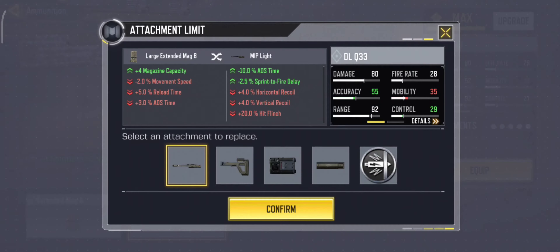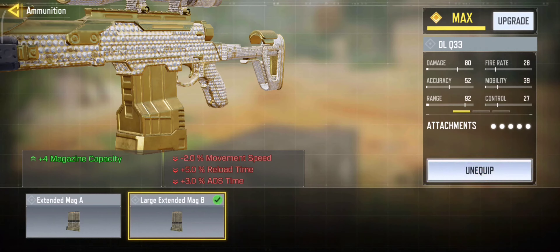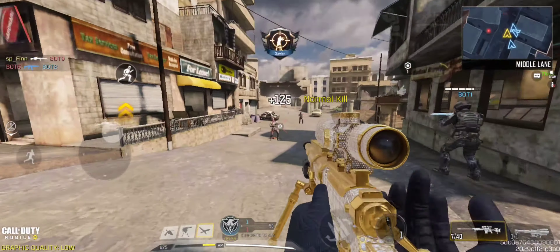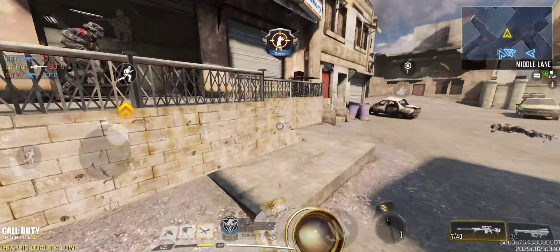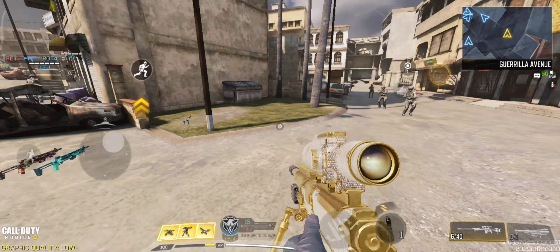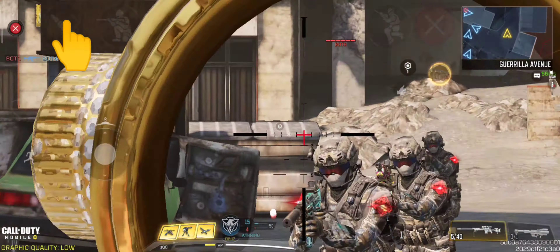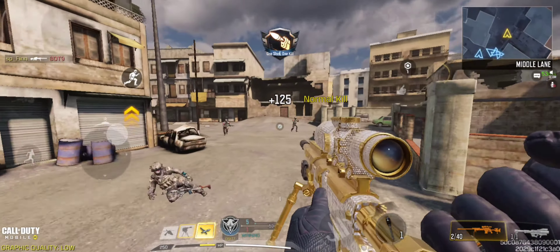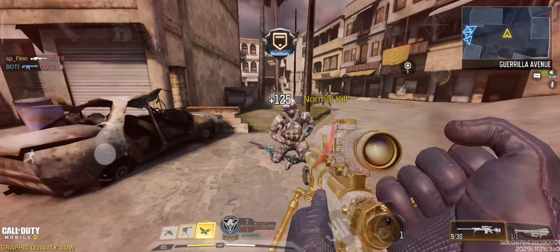I would also like to recommend one other setting that is crucial: the hip fire. If you play with 4 fingers, the hip fire will give you an advantage — you can aim and shoot faster. With ADS you have to tap the fire button and release it when you aim toward the enemy, which takes longer and won't let you shoot without aiming, which is crucial in small map battles.